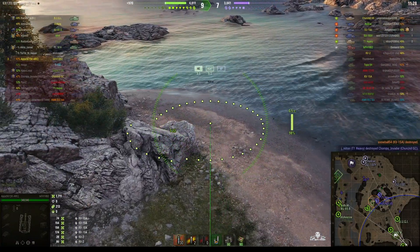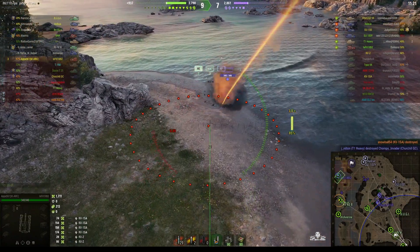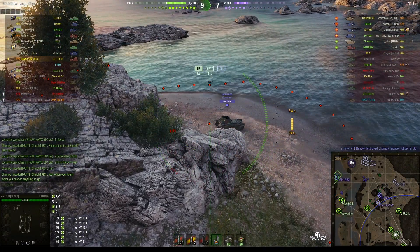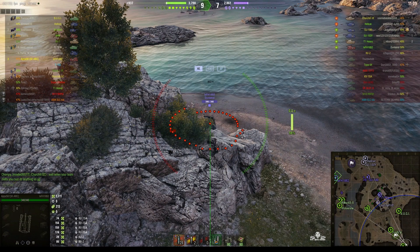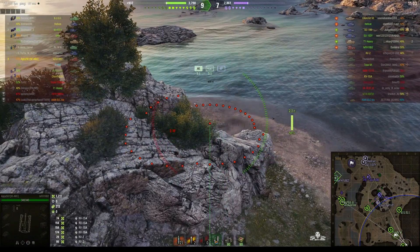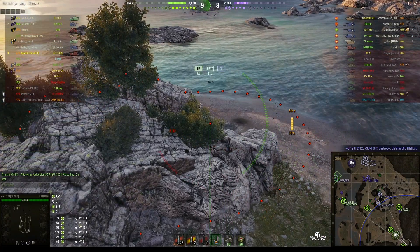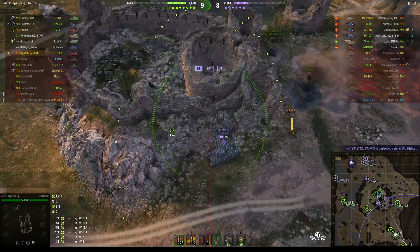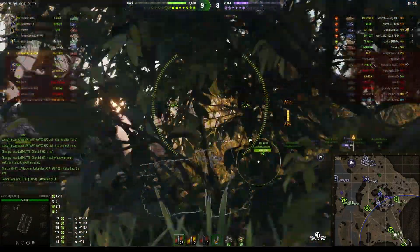I think he just saw the tracer from the enemy arty — yes, there it is, we just saw him fire. He's fired one quick one in and he's on the move, trying to get into the corner — what we call Nigel spot, the spot on C1, something I discovered nearly eight years ago. We found that spot was particularly good at firing at enemy tanks going up the hill towards the castle. In fact, Wargaming actually did change the map to make it more difficult — they heightened the rock in between so our shells wouldn't always loop over.